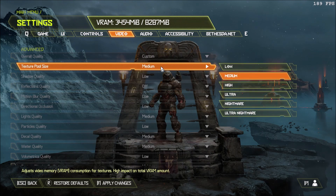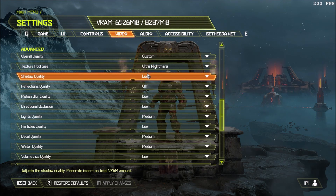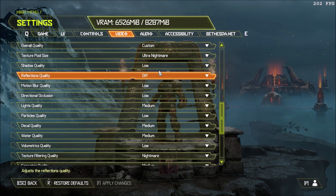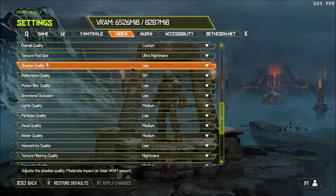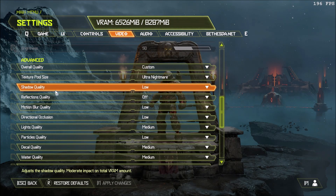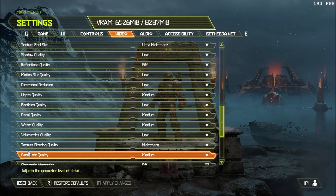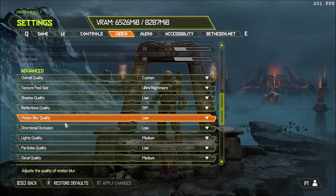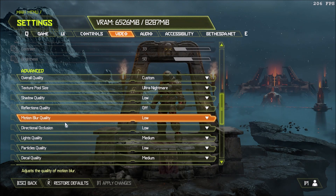Shadow quality is really huge in this game. Comparing Ultra Nightmare to low, you can gain like 20% FPS straight up. This one and volumetric quality are probably the most impactful settings. So if you have 52 FPS and want a constant 60, you probably just need to adjust shadow and volumetric quality. Honestly, the game runs really smooth — it's running on Vulkan and I'm really impressed by the graphics.